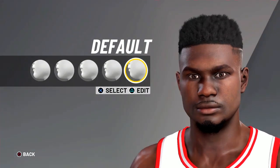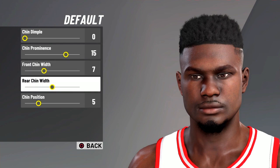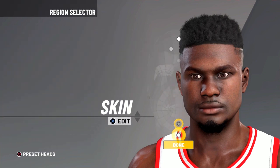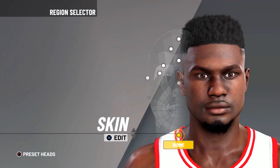For chin, we're going with the default chin: 0, 15, 7, 10, 5. Then for the skin we're going with skin 2, and then you've got yourself a Zion Williamson face.